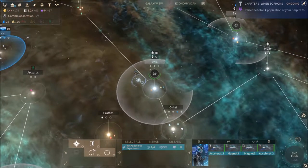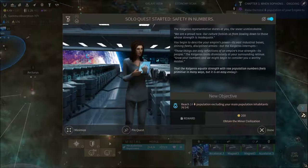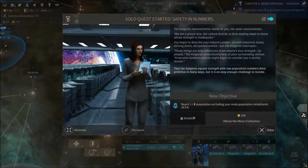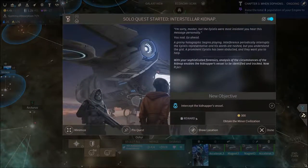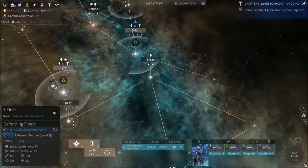Let's merge this fleet and see if we can help these guys with something. This is gonna be difficult, but I'm sure we can do it — they want us to reach a total of 14 population, but we can't count our main Sofon populations. I think we have two pilgrims and two Calgros in our planetary empire as of right now.